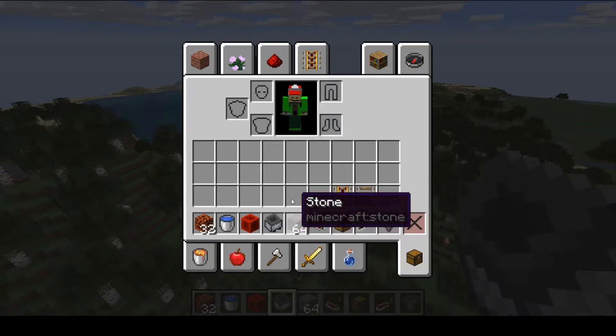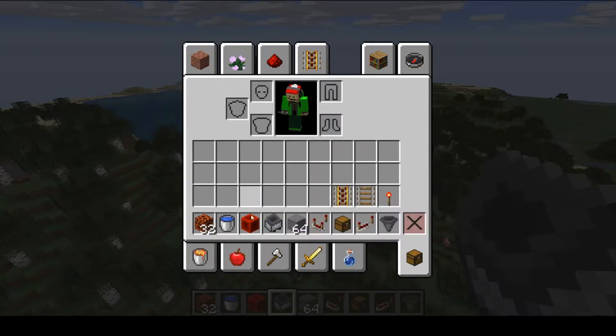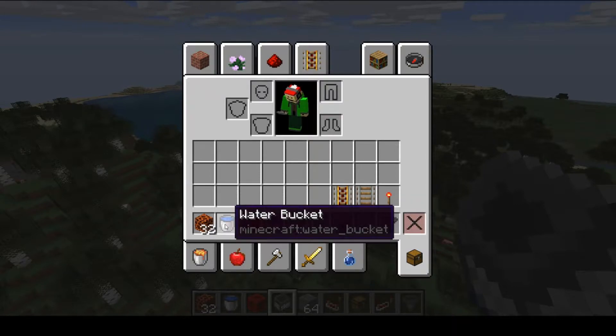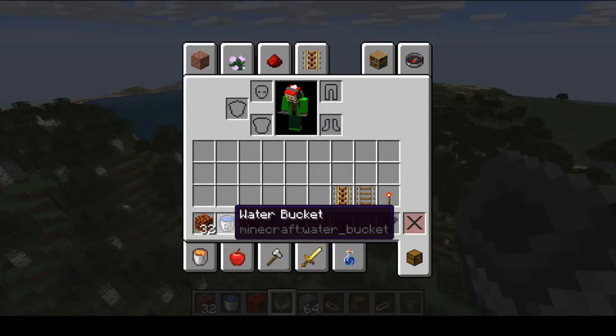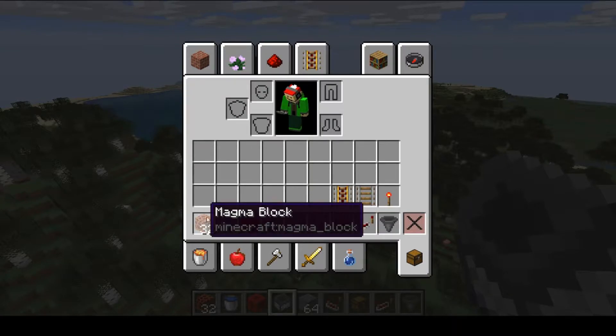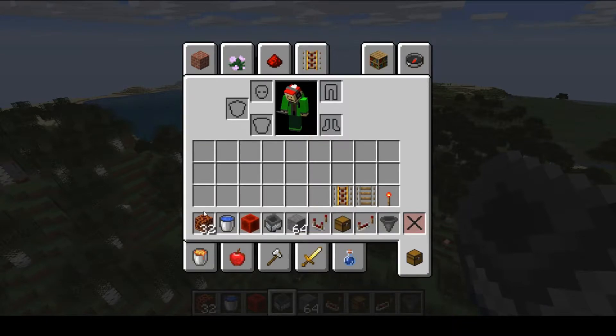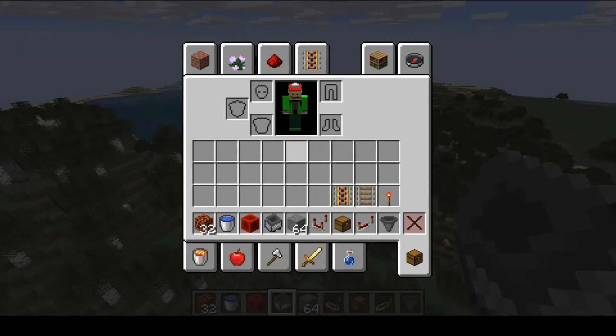You'll also need one redstone comparator, about a stack of blocks, a hopper minecart with a hopper, and then depending on how many powered rails you have, however many blocks of redstone you need. Then you're going to need an infinite water source, so that's why I just have one water bucket, and then about a half stack of either magma blocks or campfires — but magma blocks will work the best.